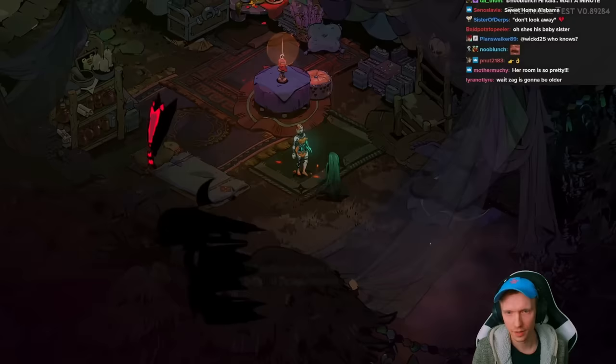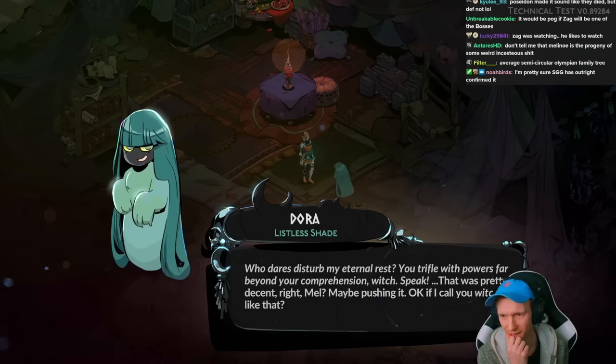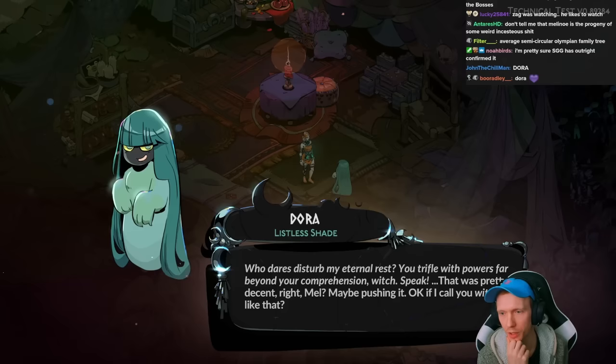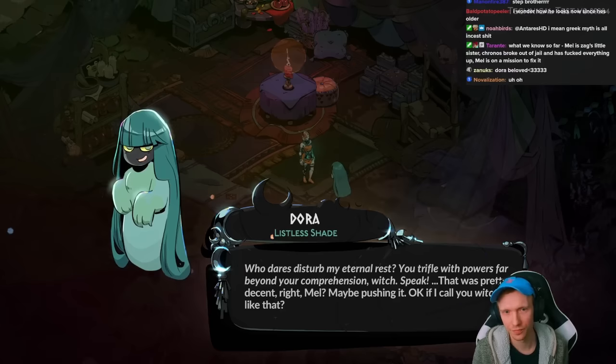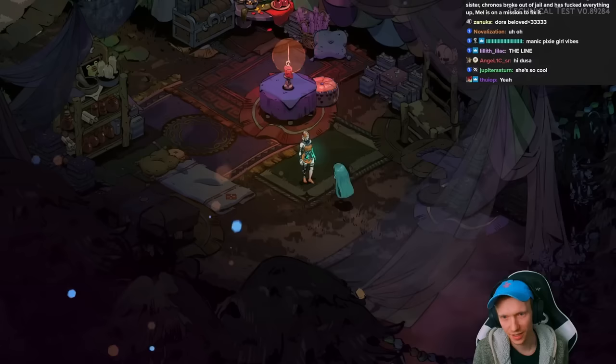'Who dares disturb my eternal rest? You trifle with powers far beyond your comprehension, witch.' That voice sounds like the same voice as whoever plays Meg — kind of that raspy vocal fry. 'Which worked for me in context, and a solid haunting all in all, Dora. But I'd better run, something I have to do.' 'Then be gone.' Can't salute yet.